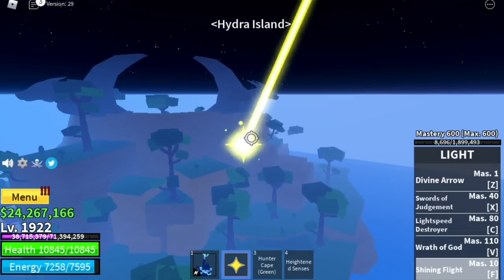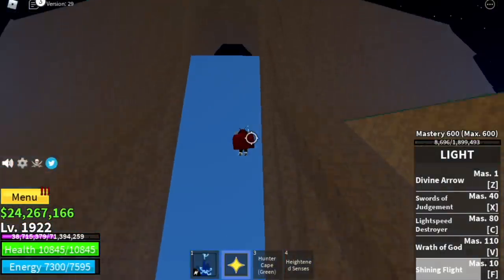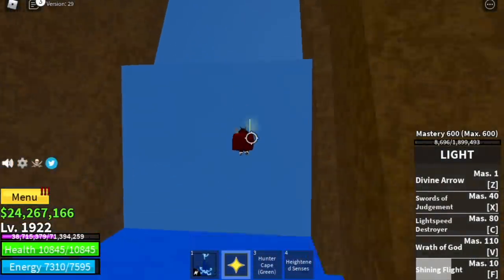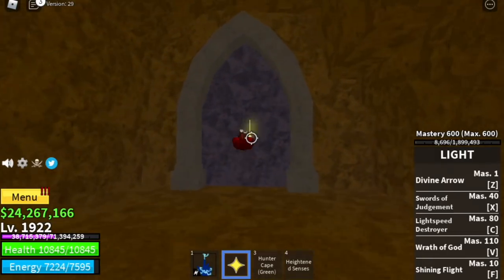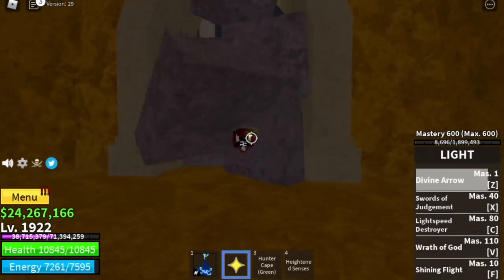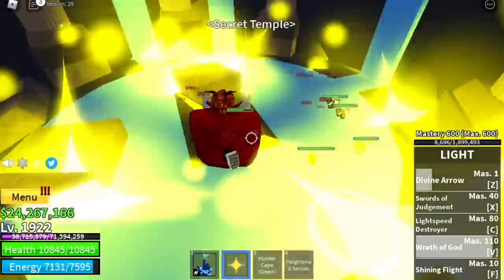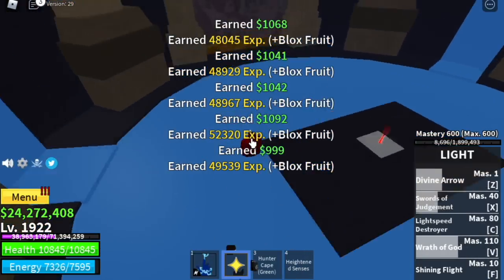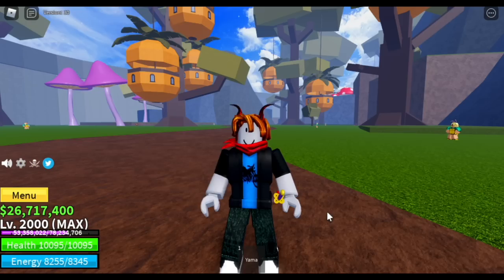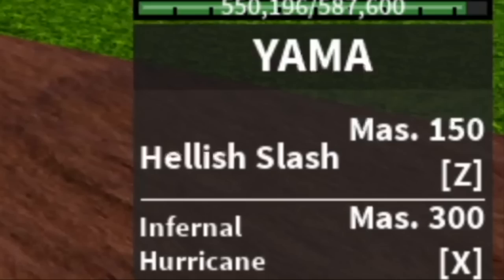Now, where do you find Enma/Yama? In Hydra Island, at the waterfalls on the bottom, go through the water and you will find a door. Use your skills to destroy it, you'll find some mobs, and after that you can start clicking the sword. This will only work if you have defeated 30 elite players.